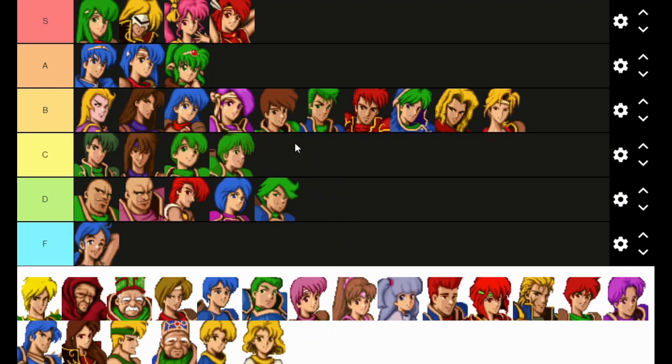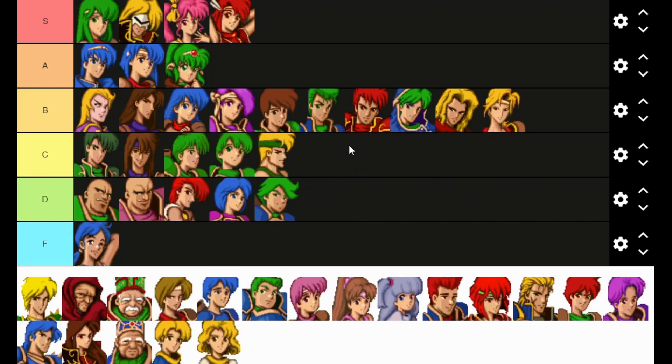I'm putting Ryan and Gordon both in C-tier, just because with all of the early Draco Knights you fight, having a decent Archer is pretty solid. I'm putting Warren up there at C-tier as well. You're not going to use him long-term, but he's a pretty early Archer with decent enough strength. He can use a bow that shoots down those Wyvern Knights early on and is really helpful, especially for Chapters 3 and 4.